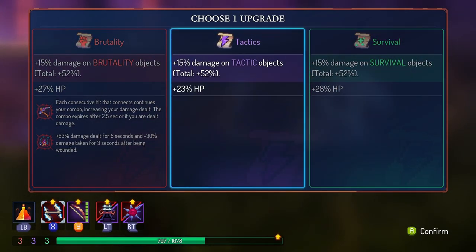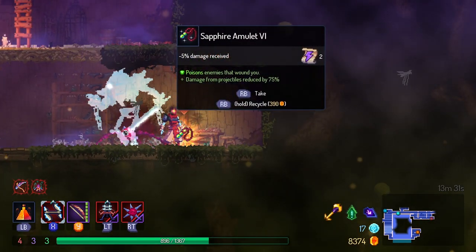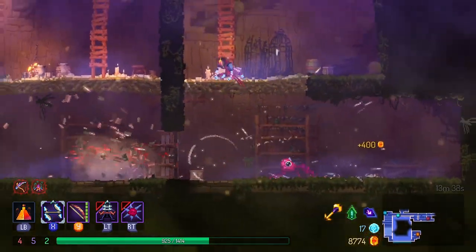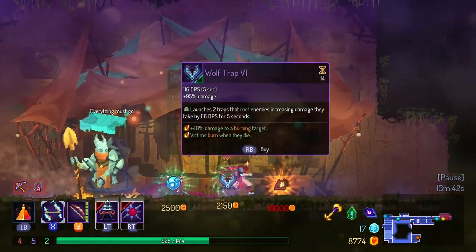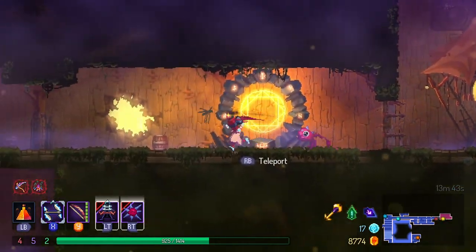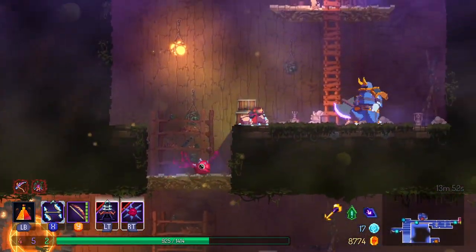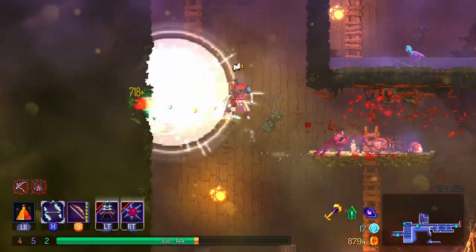Let's see what we got here. Poisons enemies that wound you. Damage from projectiles reduced by 75% - that sounds good. Yeah, let's do that. I like what we got. I wish our guy would mutate - I don't think he has yet. Those guys look kind of Hollow Knight-ish to me.